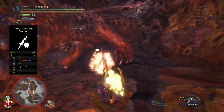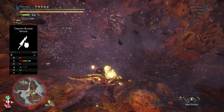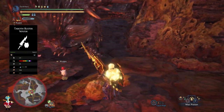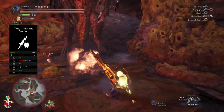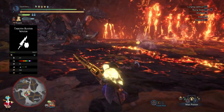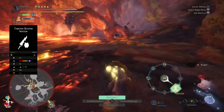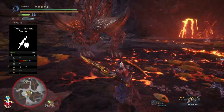The problem with using the lance or the sword and shield is that once Nergigante's spikes grow black, you will not be able to hit him because your weapon will be bouncing off — unless you bring Mind's Eye with you — but even then you will still be dealing a lot less damage. So I went with the gunlance because I am able to block every incoming attack, but I'm also able to use the explosive damage from the gunlance which will not be affected by Nergigante's black spikes.